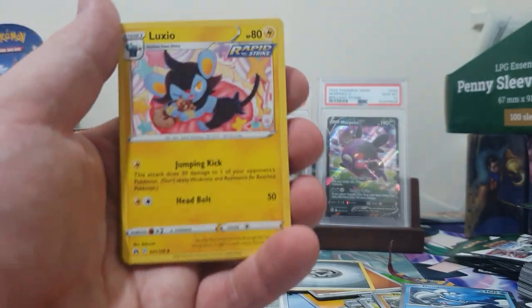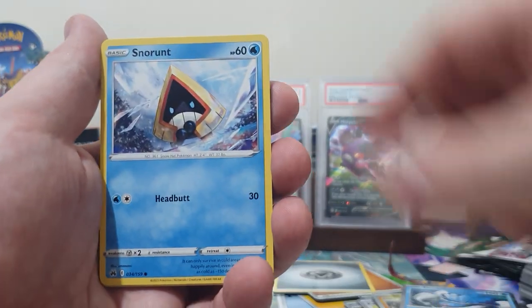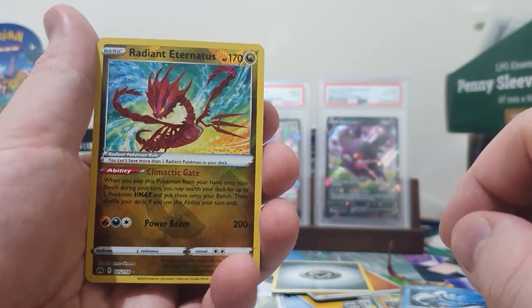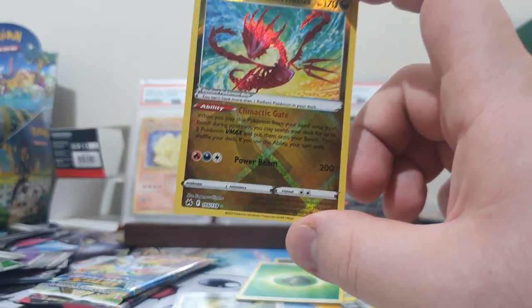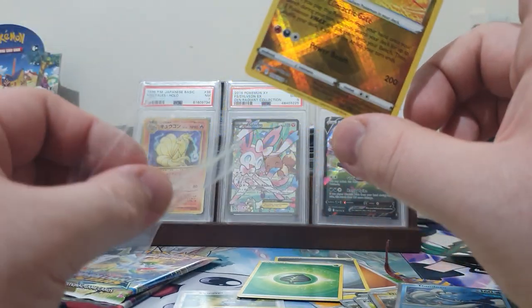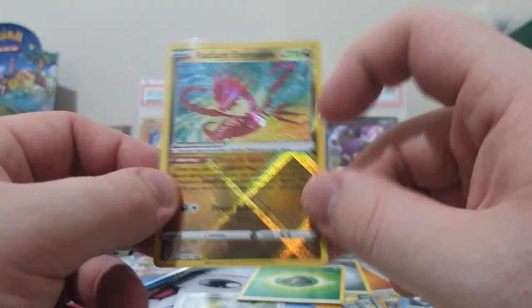We've got a Luxio, Truck and Shoes - very nice, I'll put that aside. We have the Shaman, Panjam, Switch, Snow Runt, La Vesta, Tangela. We've got a Radiant Eternatus here - that's not too bad - and a Snorlax. Radiants are a good pull. It's not the Charizard, which is the big one out of the three, but still pretty good. I don't think it will make it in, but we'll always have to wait and see.